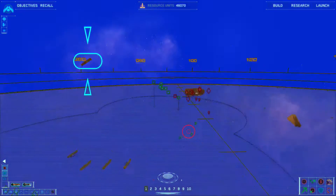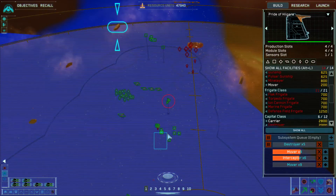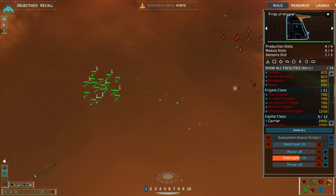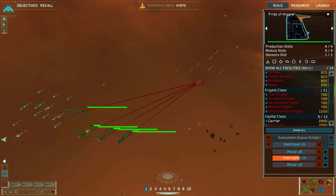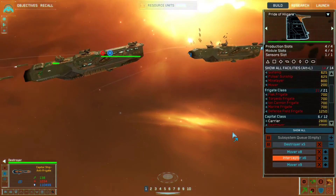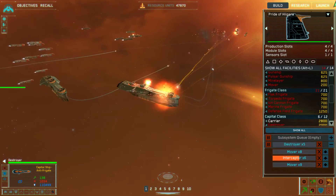Now the clouds seem to be lighter but not gone. Group one under attack - attack vector laid in, engaging targets. Mover complete. Destroyer under attack - group one reports enemy contact. Normally my destroyer should be able to handle this pretty well and quickly, especially with the help of my frigates. Enemy neutralized.